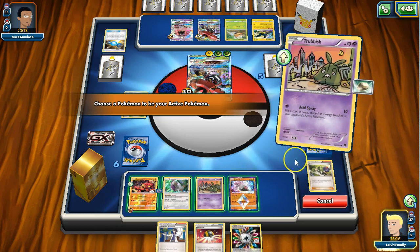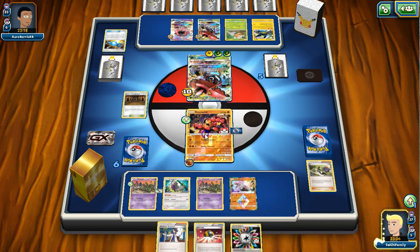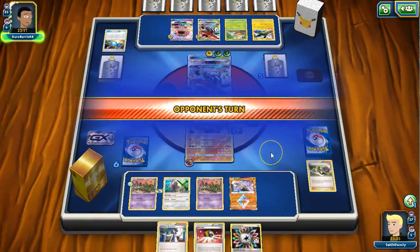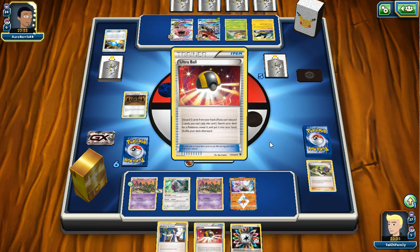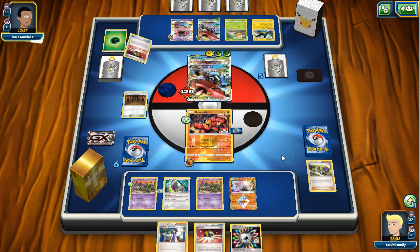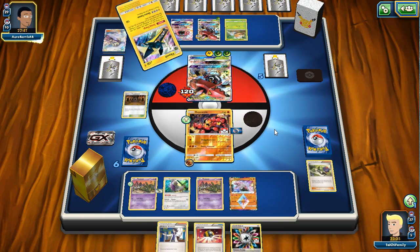Could possibly get Garbotoxin online but I'm gonna hold off. That's a tough choice - maybe I should; I could Instruct for two more. This is a really tough choice. I'm just gonna Sledgehammer here. The Shrine of Punishment is putting in some work for us, which is good. Ideally we want to find another baby Buzzwool because our Sledgehammer turn is coming up. He's getting another Vikavolt, which is fine - I do like the fact that he's playing more items.